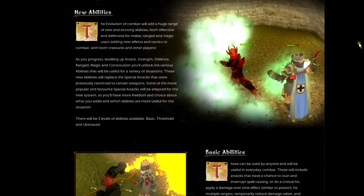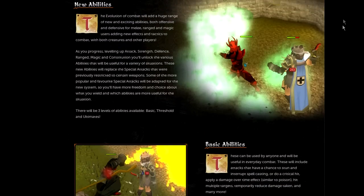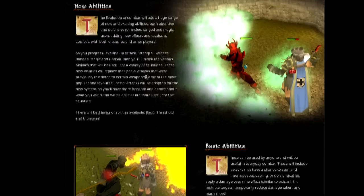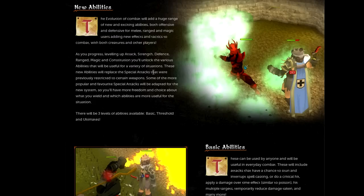New exciting news is the new abilities which will be part of the combat system. Basically, as you level up your Attack, Strength, Defence, Range, Magic, and Constitution, you'll unlock various abilities useful for different situations. New abilities will replace special attacks that were previously restricted to certain weapons, and some of the more popular special attacks will be adapted for the new system, so you'll have more freedom and choice.